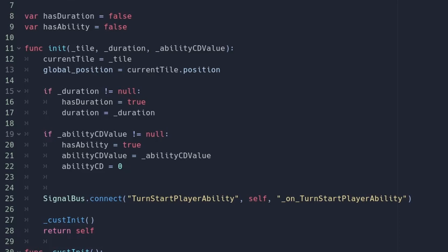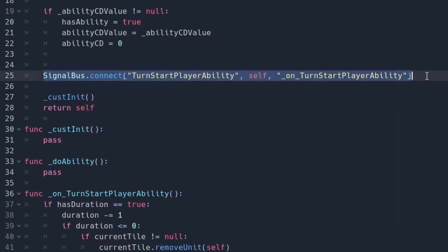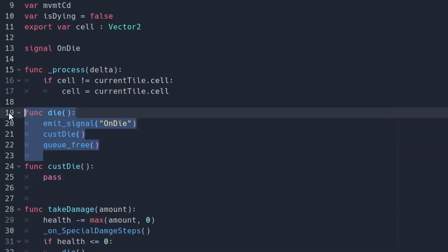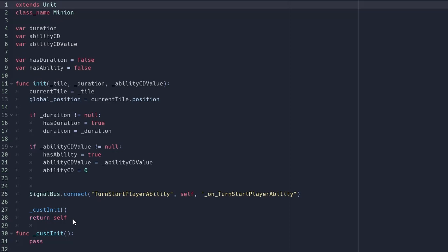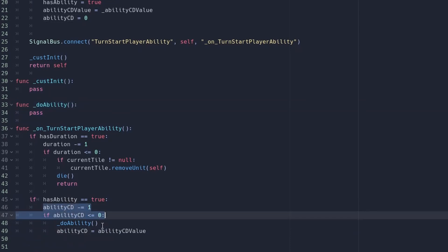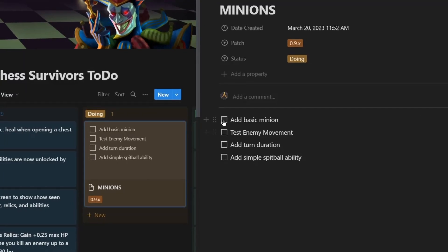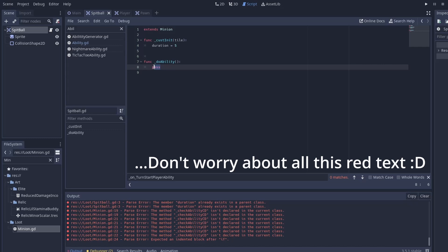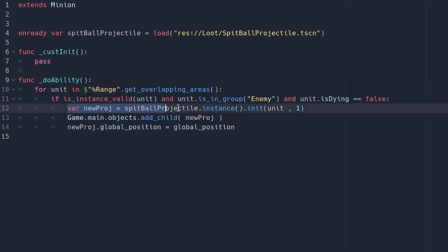Now that enemy movement is sorted out, let's give these minions a duration and hook that up to the global signal for when the player's ability phase starts. If the duration is less than or equal to zero, we call the die function from the parent unit class to do proper cleanup. For the ability part, we create a placeholder do_ability function which gets called when the ability is off cooldown. I think a simple idea for my first minion is a spitball shooter — it'll fit nicely with the more whimsical theme. I can make a new spitball class and extend the minion class to get all those nice functions, and implement do_ability to instance a new spitball projectile if it finds any enemies in the range of the collision shape.